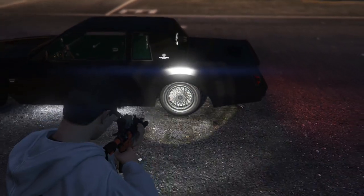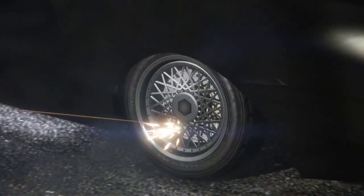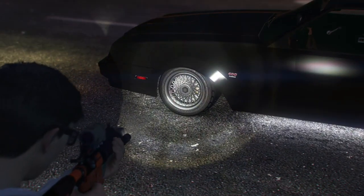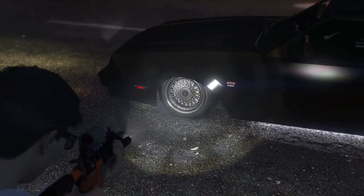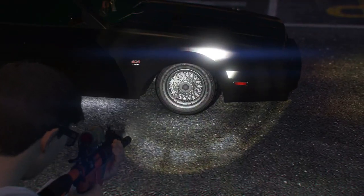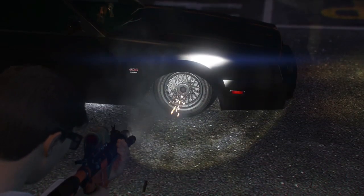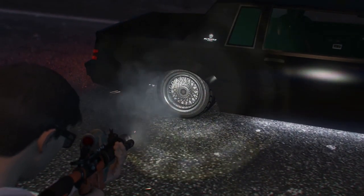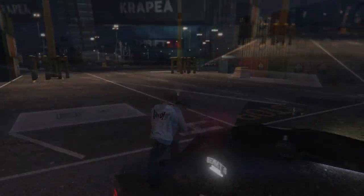The first thing we have to do is stance our car. Basically, just shoot the bottom half of the wheel until the car drops two times, and do that for all four wheels. If you shoot anywhere above the middle of the wheel, your car will blow up. What stancing your car does is lower the traction so you'll be able to drift with it. Just lower your car — you're going to need it.